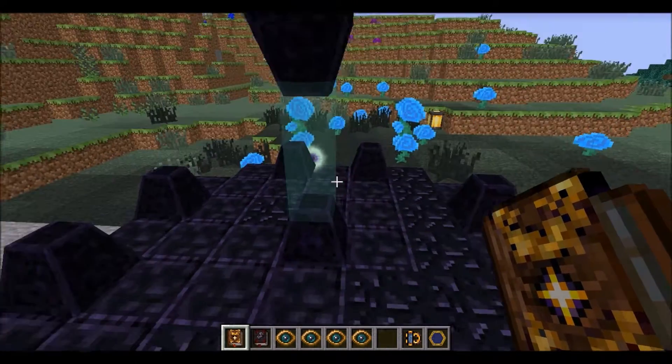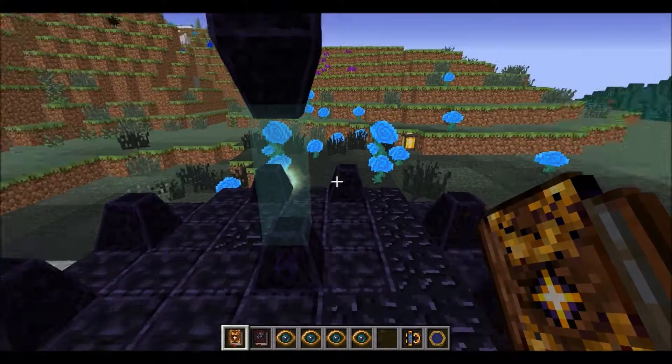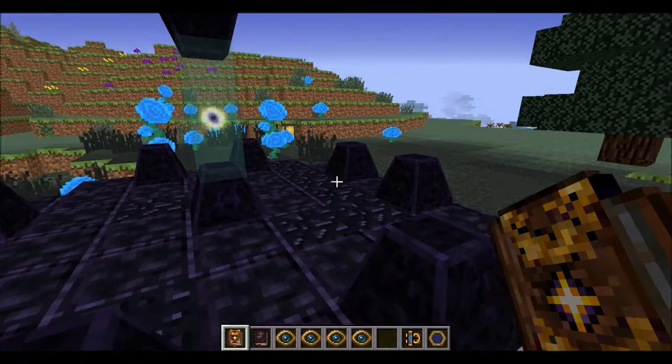The four Eldritch Eyes go here on the Eldritch Altar, not the Arcane Pedestal — that's a different thing. And you're going to need to be careful because once the Eyes are on the Altar it's going to spawn a pretty steady stream of Eldritch Guardians.